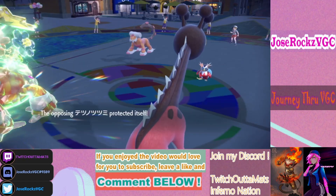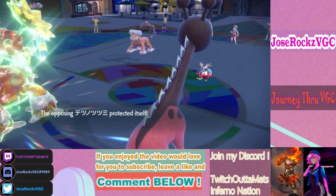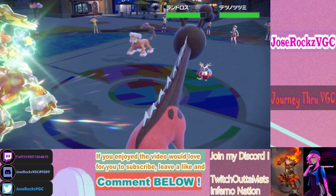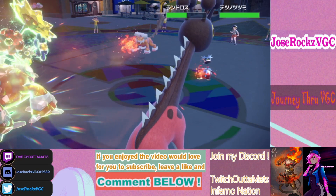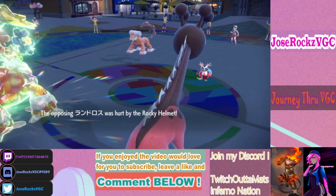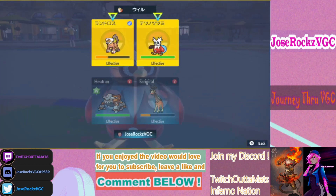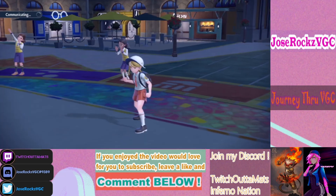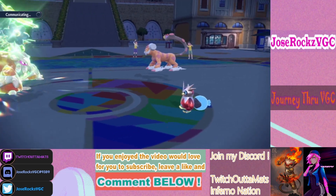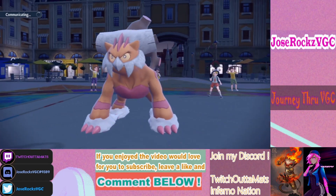He protects. How much damage is this doing? That may be Assault Vest — that's why we went for the Tera. Rocky Helmet is perfect — now he's in range of another double up. Stomping Tantrum failed into my Heatran — that was a base 150 attack into Farigiraf doing only about 30%, meaning he's heavily invested in bulk with very little Attack investment.